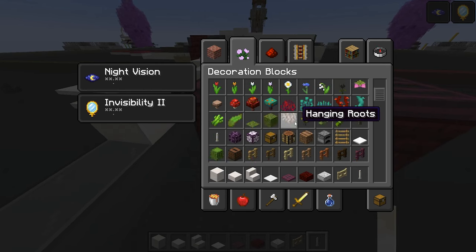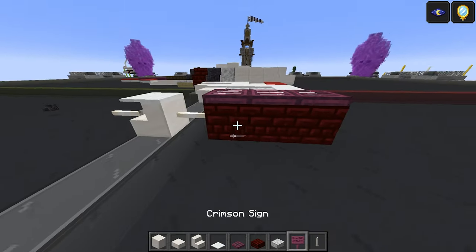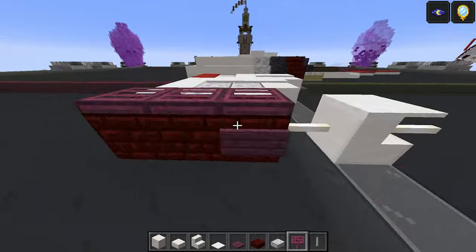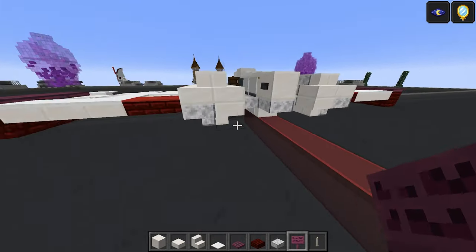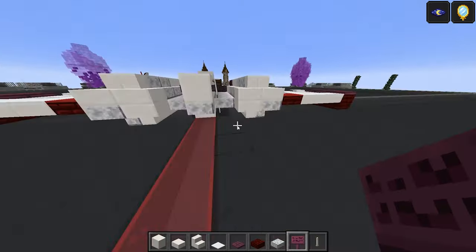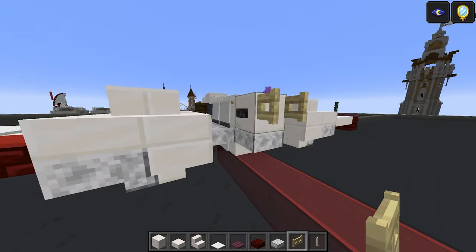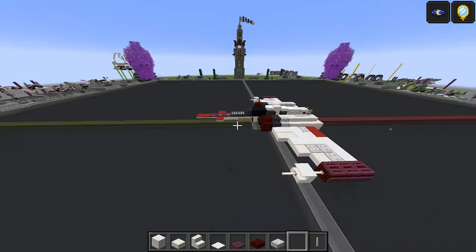I feel like this is pretty much everything. The last thing I would add is crimson signs on the outside here — one, two, and three like that. One, two, and three. And one last thing — the birch fence gate I threw away, we actually do need. It goes there on the back. And that's everything.